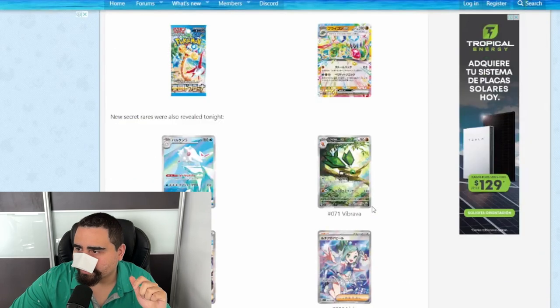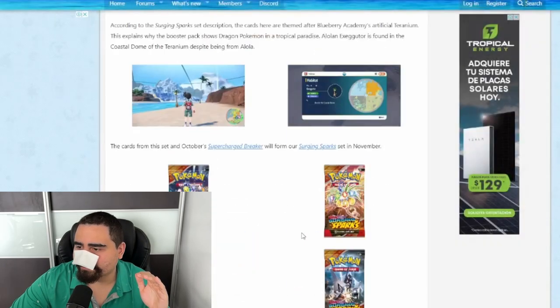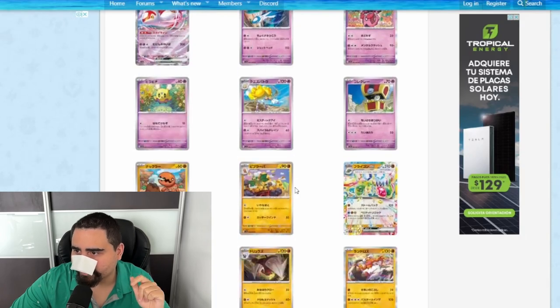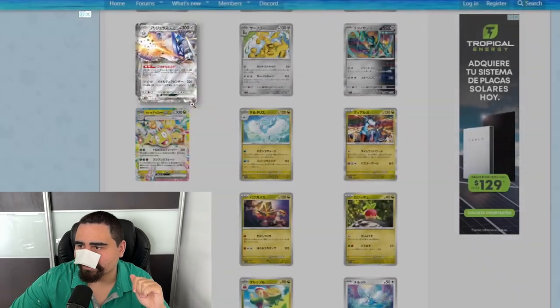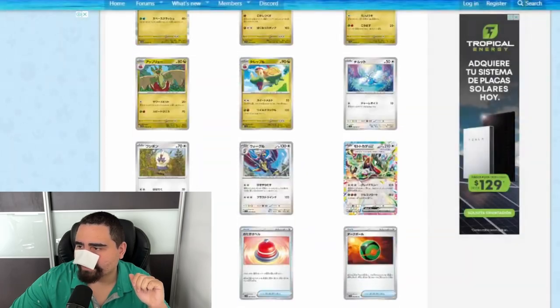We've also had the main set cards revealed. We have four EXs: Flygon EX, Black Kyurem EX, Latias EX — which we already know is going to get a special illustration rare — Arcaludon EX (the evolution of Duraludon), Executor EX, and a Cyclizar EX.